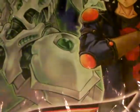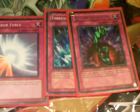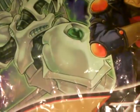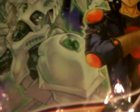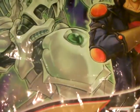Next up in the traps, we got Magic Cylinder and Negate Attack just for stall, because this deck kind of needs some stall power. Moving on to the staple traps, we got Mirror Force, Torrential Tribute, and Bottomless Trap Hole — it works for this deck build. For the two final traps, one Seven Tools of the Bandit and one Trap Dustshoot. Works well.